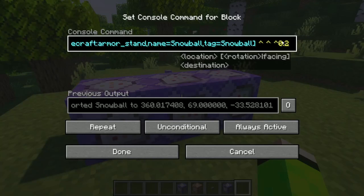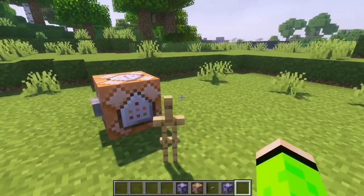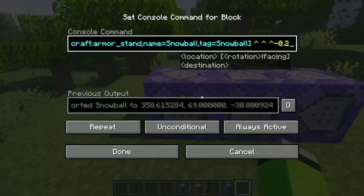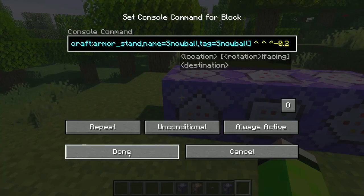I think I now get it working — I moved the 0.2 from one position to another. But there was still the issue that if you walk towards the armor stand, it would just go around you even faster. So I also added a command that checks if you're too close to the armor stand and then teleports it away from you.